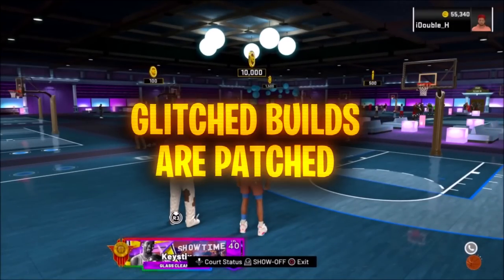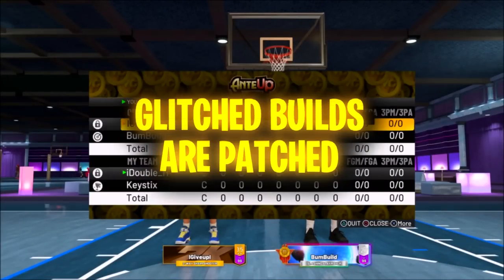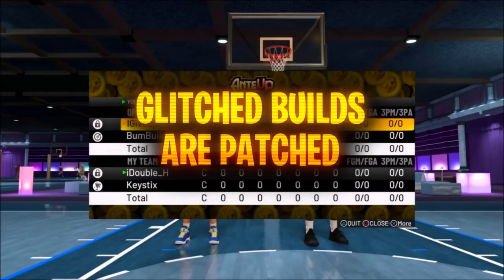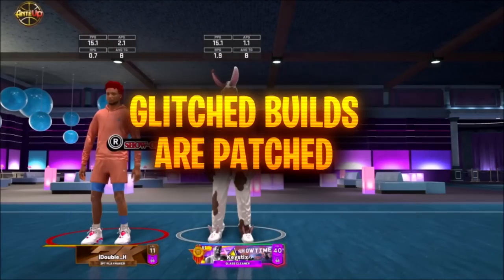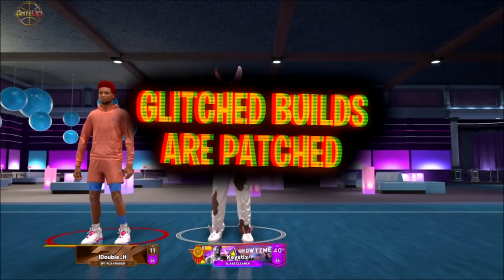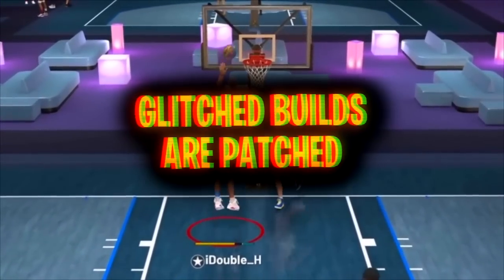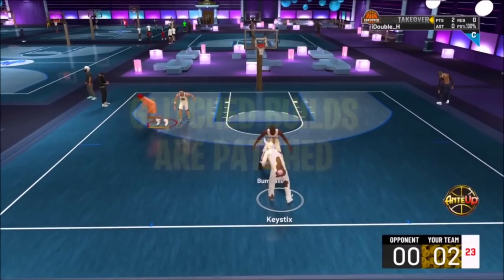Something to note: if you were a next gen player in 2K22, glitch builds have been patched. That glitch where you could go in, switch your build type, and then go back in and get higher speed on taller builds — that glitch is gone. It's confirmed. The testers that have played the game have confirmed that glitch builds are gone. There's no point even trying or testing that.